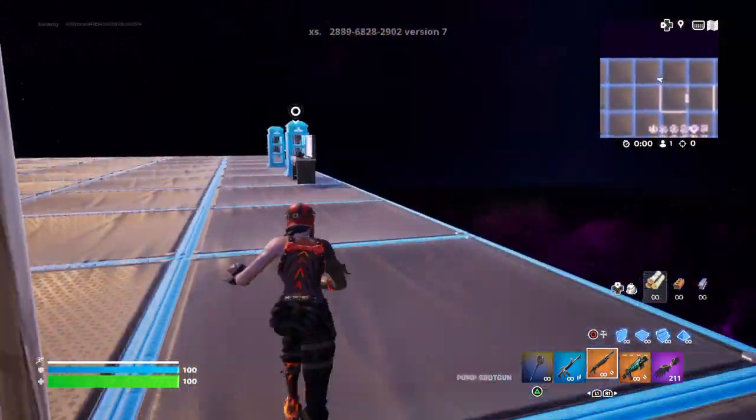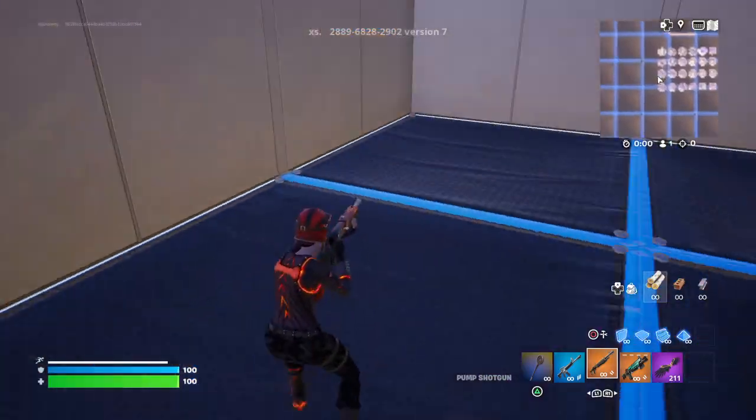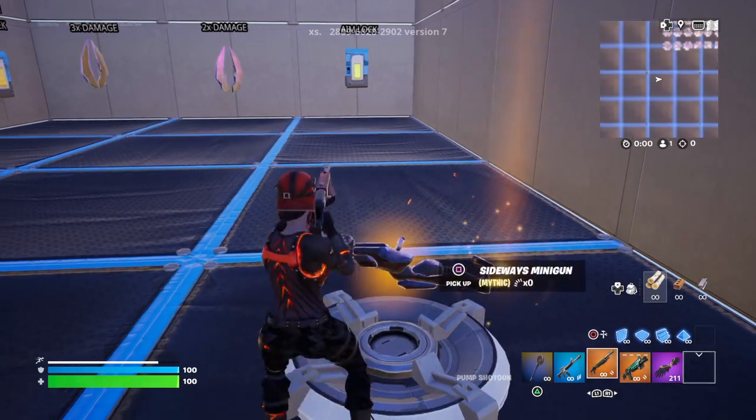You will spawn here and you need to go behind this, press on this hat and you have a sideways minigun.